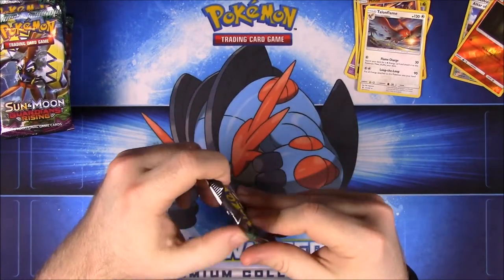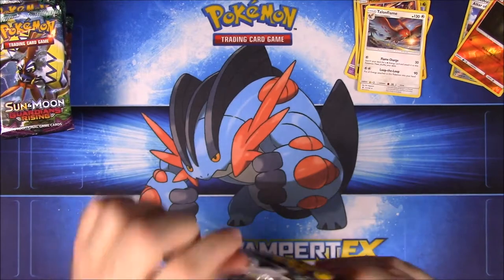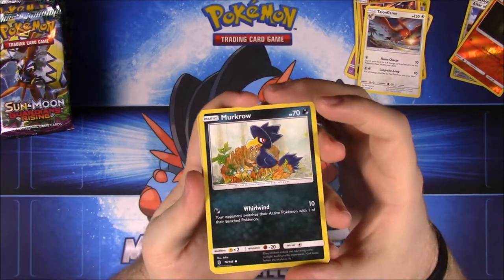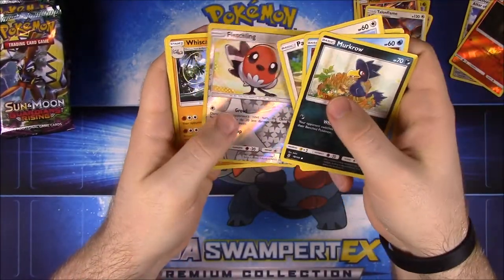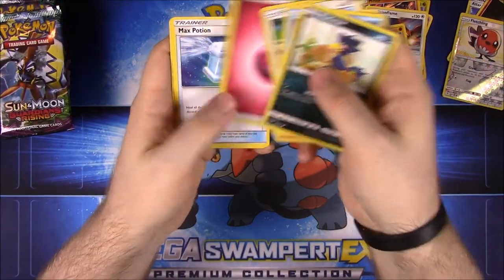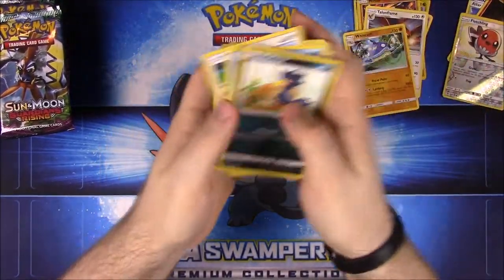I need to work on a new camera setup because this one's too shaky — sorry about that. Then we have Murkrow, Snorunt, Patrat, Gligar, Bellsprout, Fletchling, and Wishcash as our rare. Fairy Energy, Max Potion Trainer, Energy Recycler, and Gothita.